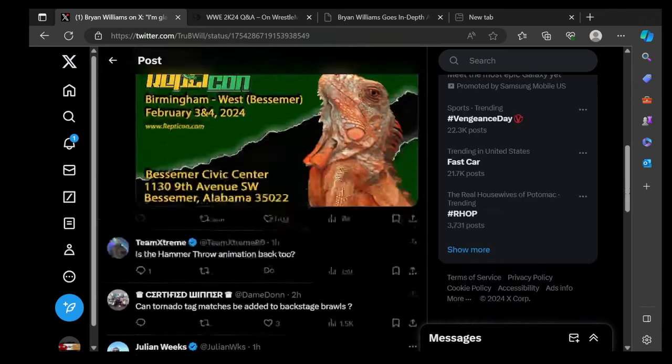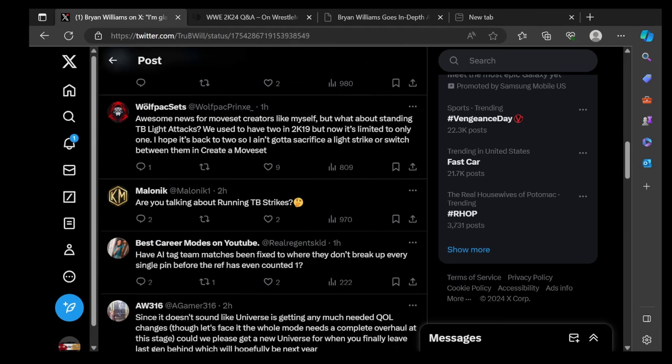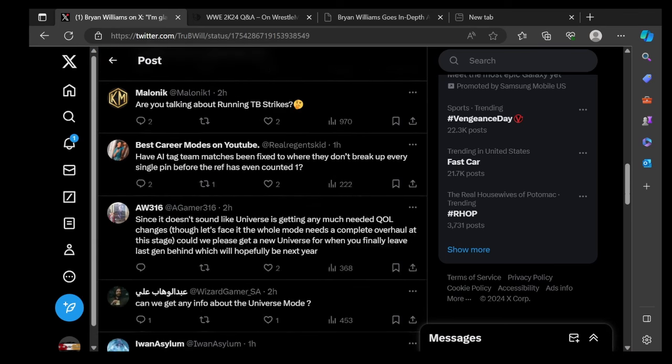Another comment asks if tornado-type matches can be added to backstage brawls. Someone else mentions standing TB light attacks — we used to have two in 2K19 but now it's limited to one. There's also a question about whether AI tag team matches have been fixed so they don't break up every pin before the ref counts one. As for Universe Mode, the fixes are probably next year since the focus is on other game modes.